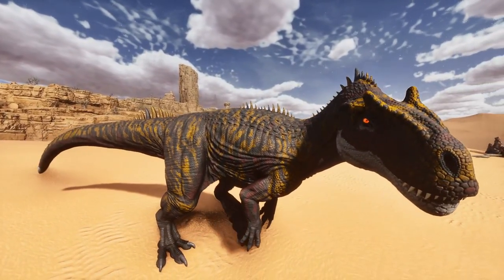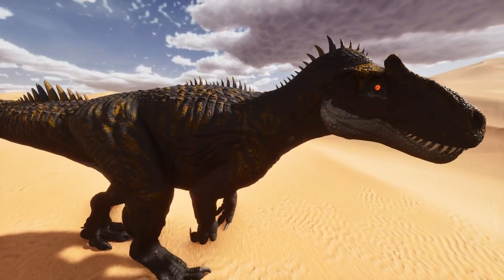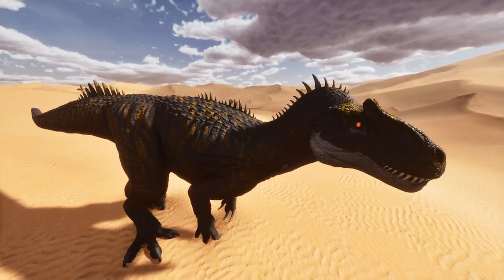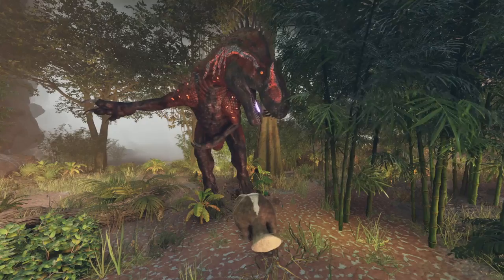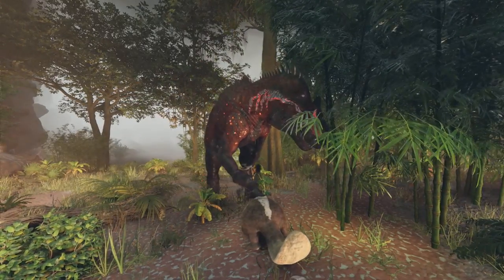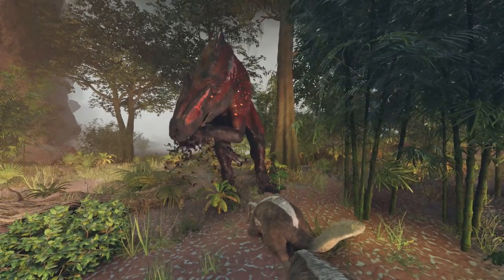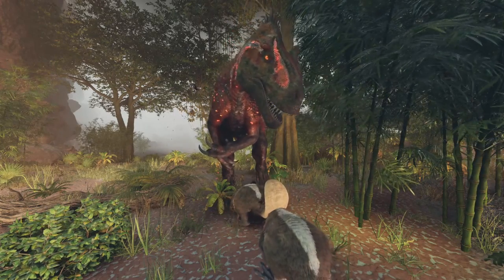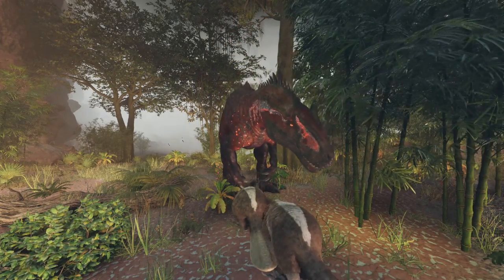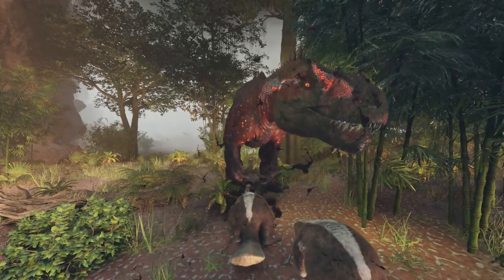Before we begin, there is some stuff about the Antrodemus you need to know. Firstly, it is related to the Allosaurus and it does drop Allosaurus brains, which we'll cover later. Secondly, it is fairly larger than an Allosaurus and rivals a Tyrannosaurus in size. It is also a more independent creature than the Allosaurus, so it doesn't travel in packs, but it is still about as strong as a pack of Allos.